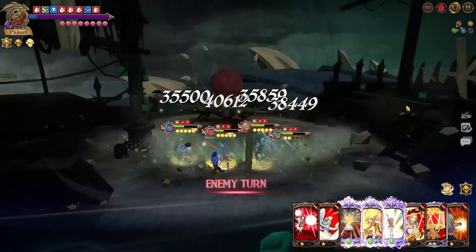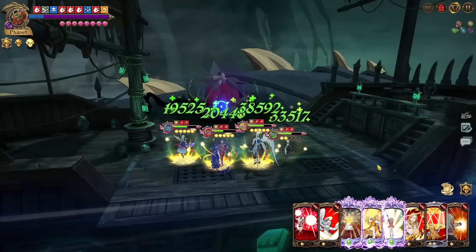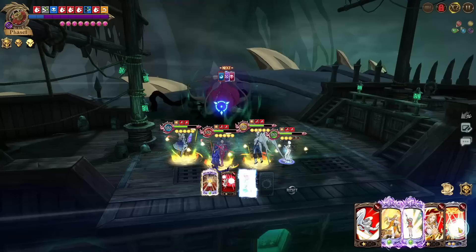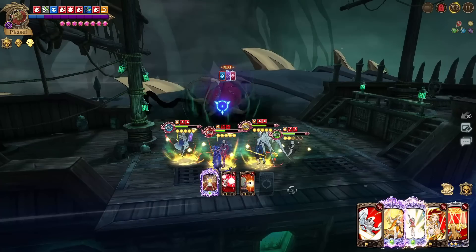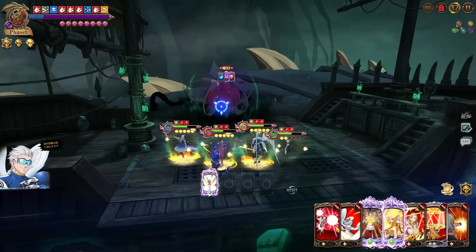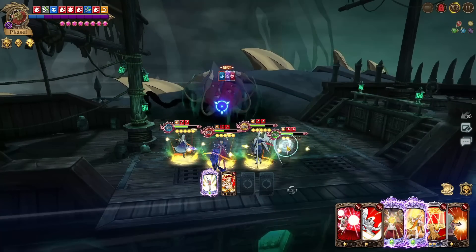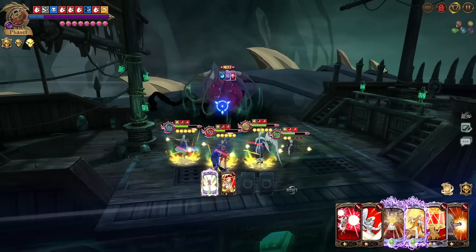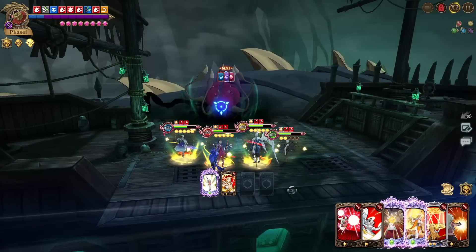Once we get the Elad ultimate we can start life-sealing back our HP and don't need to worry about HP as much. We'll do Mile ultimate, gauge reduction, buff removal, and then Elad ultimate to refresh — or actually Freya stance removal. Our HP isn't in the greatest situation, we need another Elizabeth ultimate. It's fine though — we can do Elad ultimate, Freya attack, buff removal, and then go for Mile or Freya ultimate to finish it off.